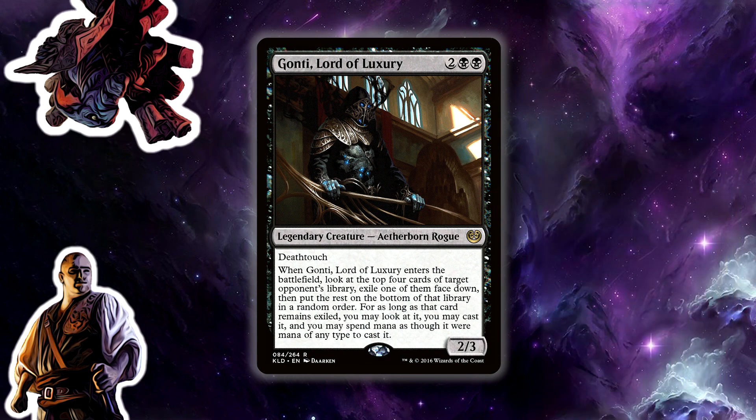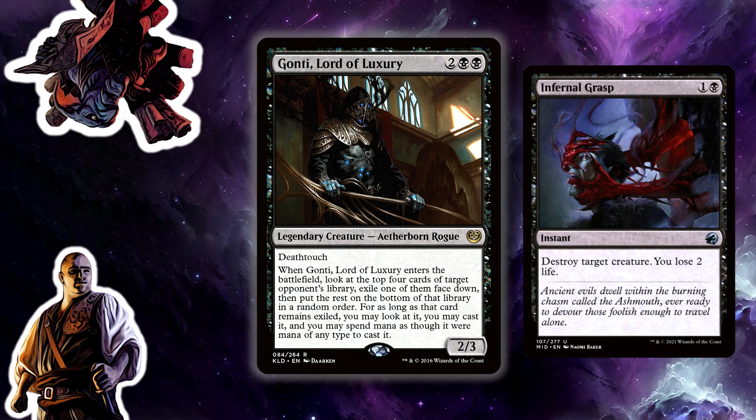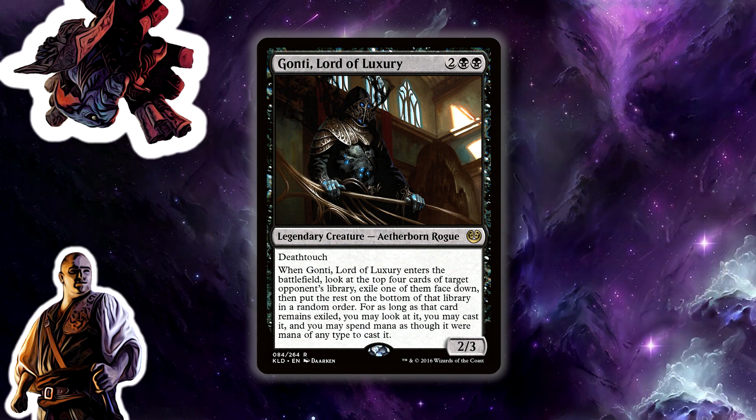It's also really good against midrange decks — the midrange deck is probably going to have some midrange card you're going to want, be it a kill spell or just a threat. And this deathtouch 2/3 actually slows down midrange decks quite a bit.